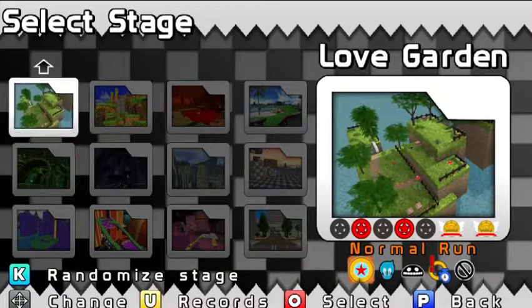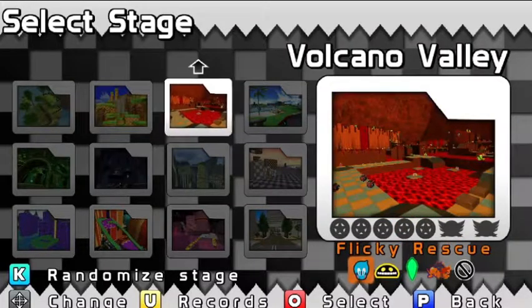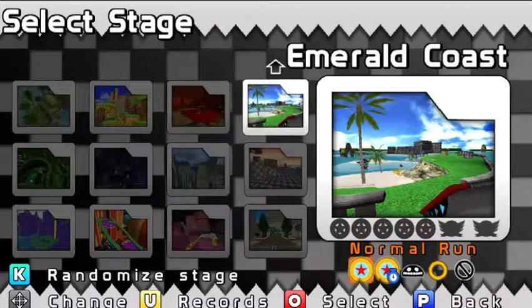We're going to go ahead and throw Tails into Emerald Coast — Green Hill is a pretty basic stage and I hate Green Hill. But yeah, we could throw Tails into Emerald Coast, I don't see a problem with that.